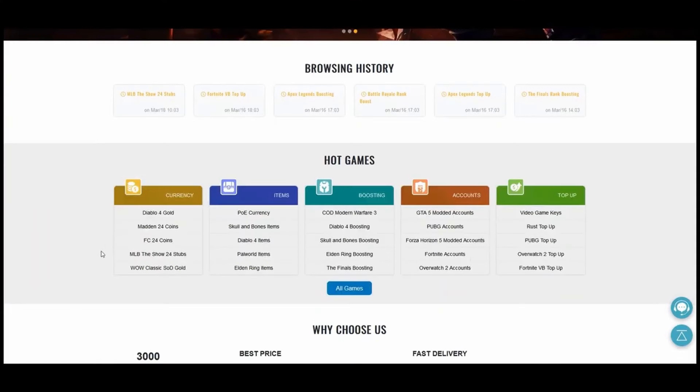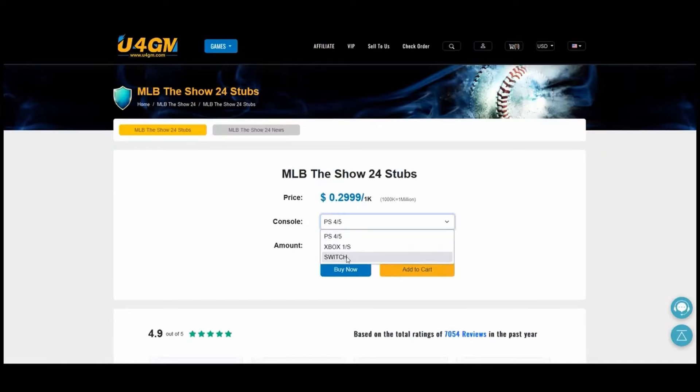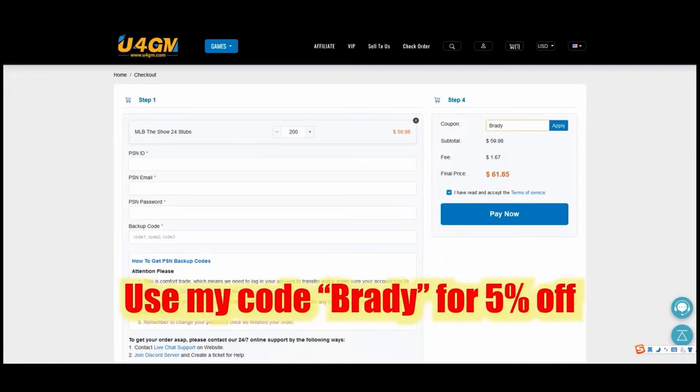Sometimes later in the year I will make budget cards about 25k, but it's really hard to get stubs at this time of year, so we're going to put our cap at 15k. Before we get into today's video make sure you guys drop a like and a sub. Thanks to my video sponsor U4GM — they're offering cheap MLB The Show 24 stubs with quick delivery. Click the link in the description and use my code BRADY for 5% off your purchase.